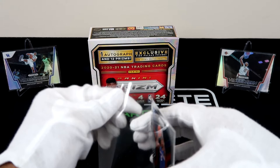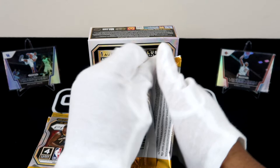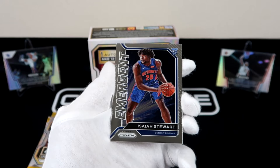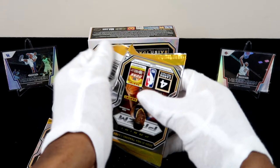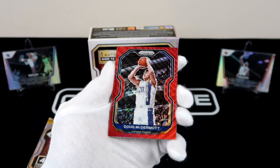We've got Cole Anthony, Emmanuel Quickly, Trey Jones, LaMelo, Denny, Sadiq, CJ McCollum — because of that ruby wave, you can't beat that color match. We've got Drew from the Pelicans. Kevin Herter, and then Isaiah Stewart with the rookie card and the emergent — back to back cards right there. This actually might have been a hot box to get that many rookies. We've got another ruby wave: Luka, followed by Doug McDermott with the ruby wave. And kind of last-pack magic — but kind of not really at the same time.